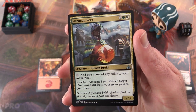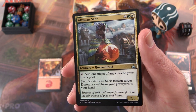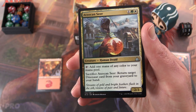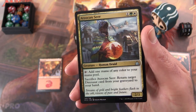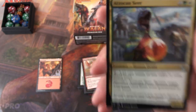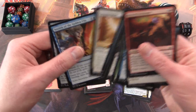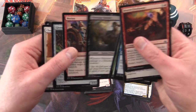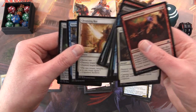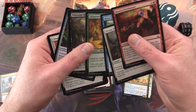Atzakan Seer can add mana of any colour to your mana pool, which is useful for mana fixing. You can also sacrifice it and return a target dinosaur card from your graveyard to your hand. So if you're doing a dinosaur strategy and that tribal thing, this could be a useful card. Let's say I pick that one — but as time goes on, you're not always going to go for the rares or uncommons; you'll want to look at some of the common cards as well.